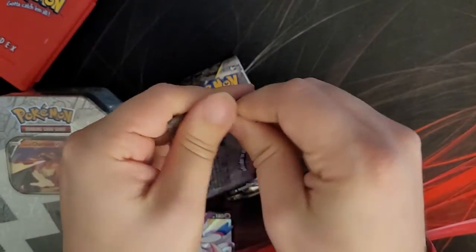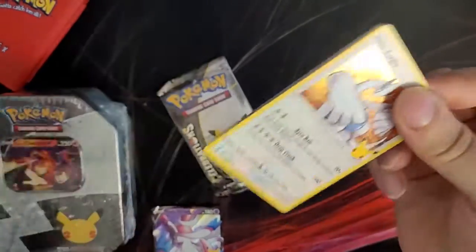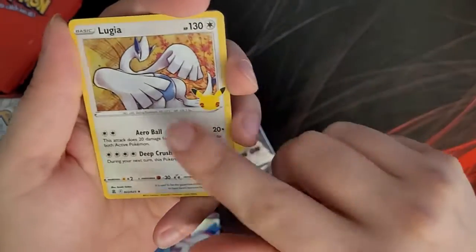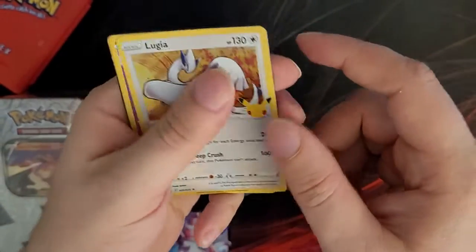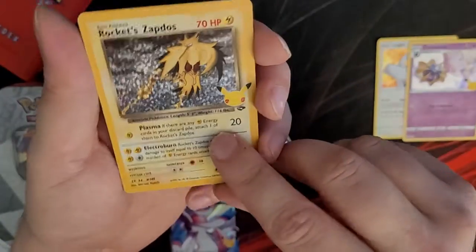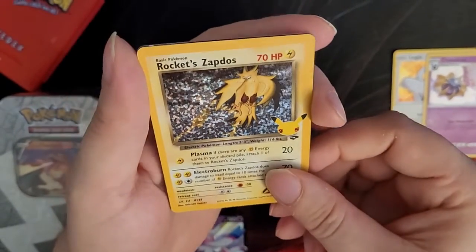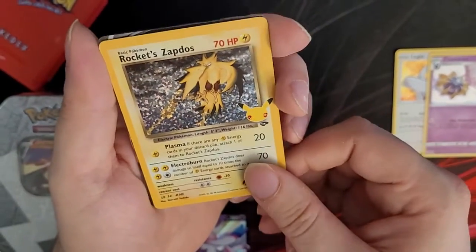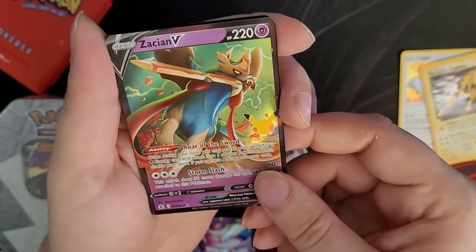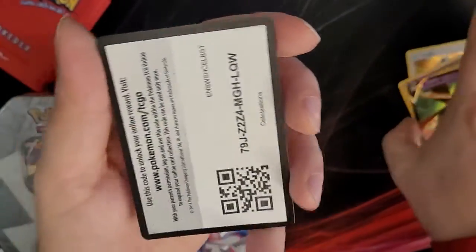Pack number three: I finally got the Lugia that I wanted — Lugia is my favorite of the legendary birds set. Cosmoem, and Rocket Zapdos! That is a pretty card. We may have pulled one already, I'm not sure, but that's really cool nonetheless. And Zacian V.